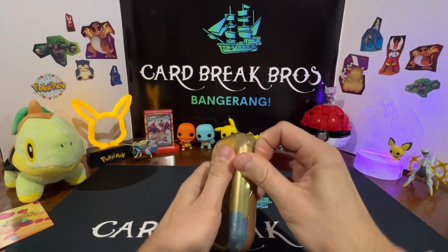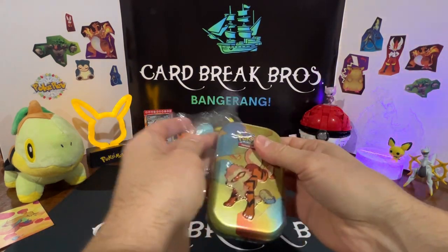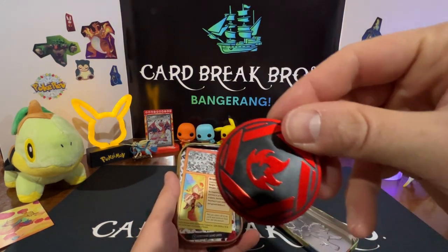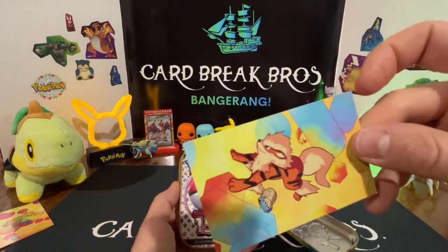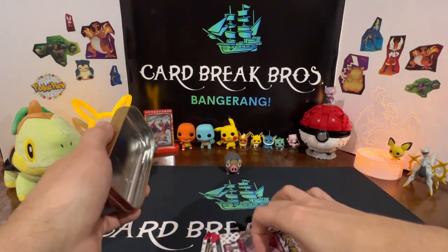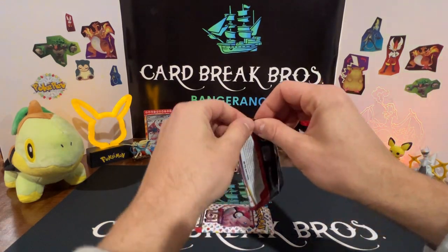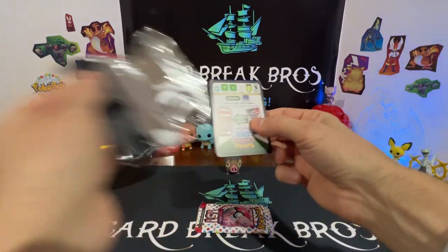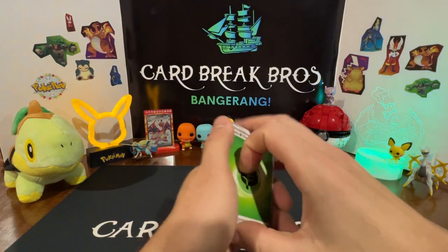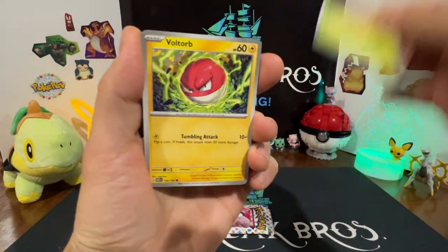We got Arcanine. By the way, these guys are all on the same team, so we're gonna do all of one team and then all of the other team. Let's see how we do. Fire coin — that's a neat one, it's red. Two packs out of there. Let's go ahead and kick it off. Arcanine first pack: Leaf Energy, Nidoran, Gastly, Paras, Voltorb.